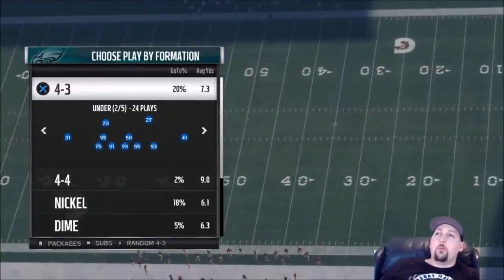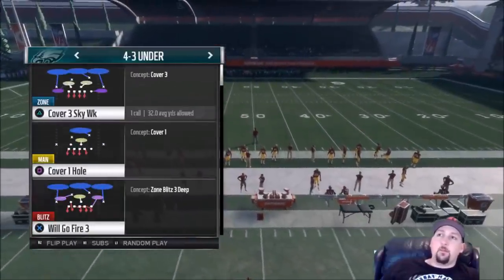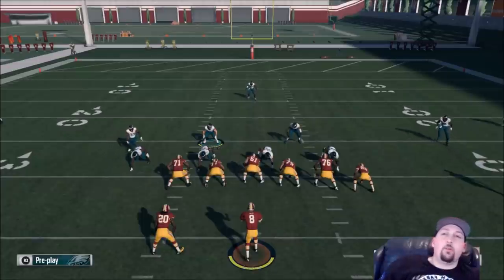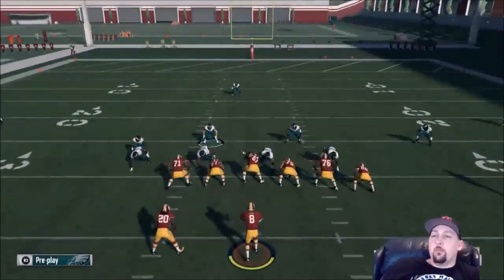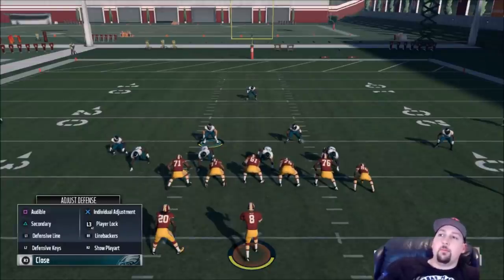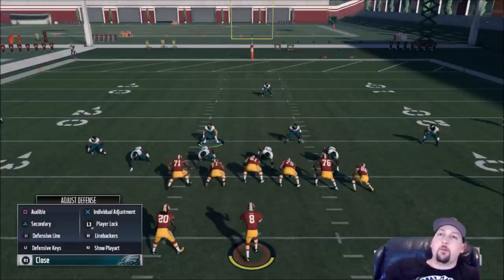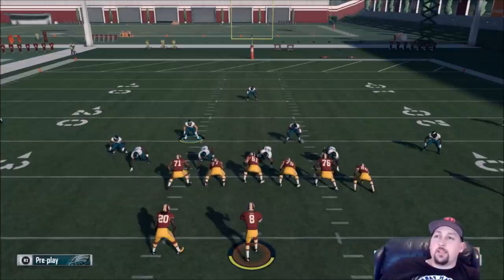I'm going to show you how to do the adjustments. I'll pick any defensive play — it really doesn't matter because I'm going to be making a lot of adjustments anyway. I turned on the second controller so I wouldn't have to worry about the offense. First thing you'll see at the bottom: it says R3 for pre-play. If you click that button it brings up your optional adjustments. A lot of people have it memorized, but if you're not aware of it you can always remind yourself.